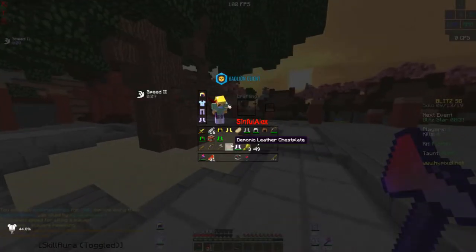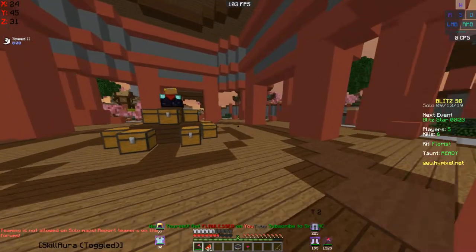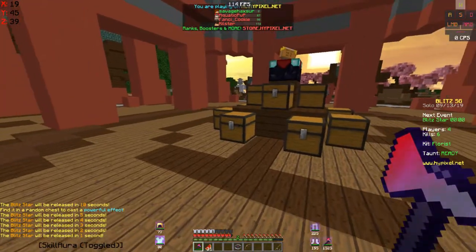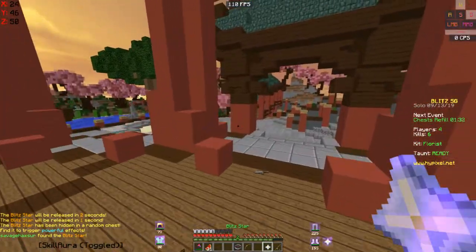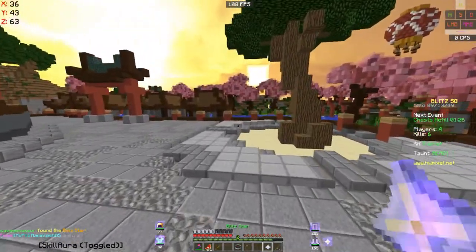I actually realized I haven't changed my chest plate, so that's not actually good. I'm not even gonna go back there and grab the chest plate, because the Blitzstar looks like it's about to spawn in about 30 seconds. We're just gonna stay here and hog the middle. Blitzstar spawns in three seconds — I think there's still one good player left in the game, and I think that's the Killster guy. I'm not too sure what I should use to kill this guy — I do got a bow and arrows, I might just Robin Hood him.